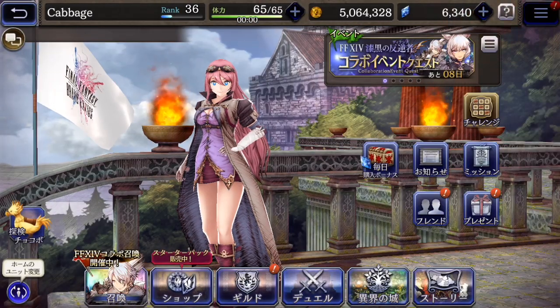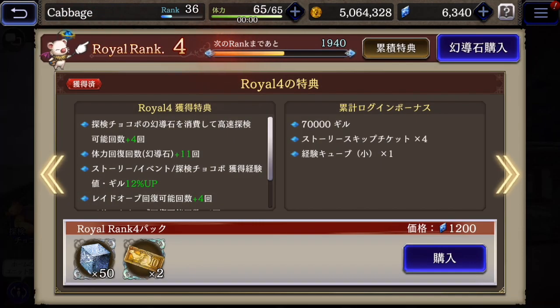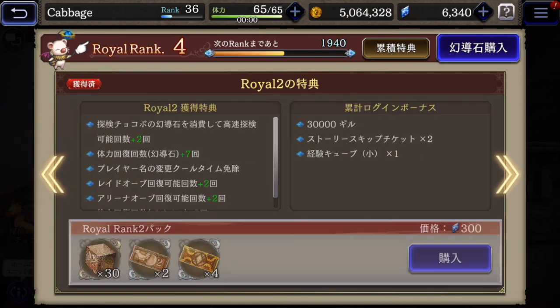And then if we look at the menu where you get lapis, up here is the royal rank — this is a new thing. As you raise your royal rank, you can get various bonuses. You can raise it by fulfilling missions day by day.